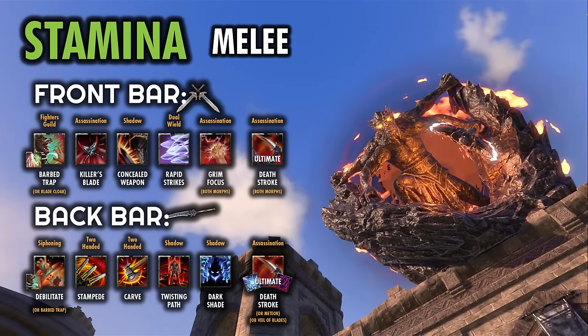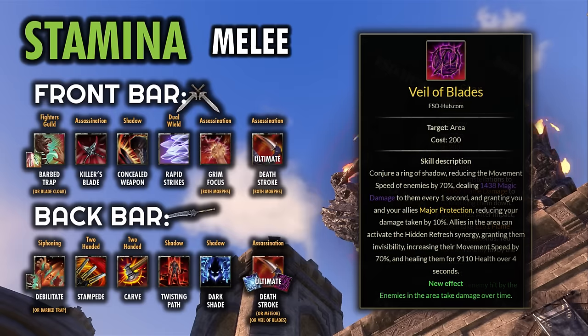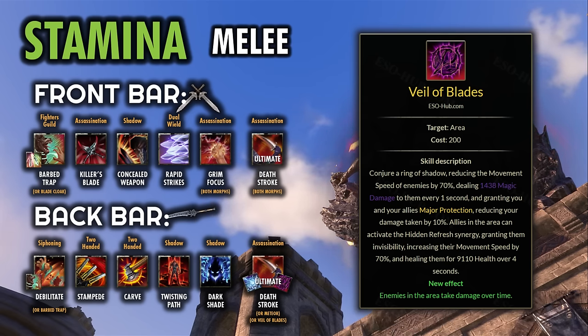For the back bar ultimate, you can double bar Deathstroke for the assassination passives. Meteor is also a very nice option to open the fight up with if you are confident the enemy will sit within the AoE for all of its ticks. And then Veil of Blades is actually a pretty underrated ultimate — the damage from it is very comparable to a Fiery Rage or a Meteor, just more spread out since it lasts 15 seconds, and it's a pretty small area at only 5 meters. However, it does offer Major Protection to you and your allies while it's up, granting 10% reduced damage taken. I used this for Onsoul Hard Mode on my Nightblade to help a group get their clear.